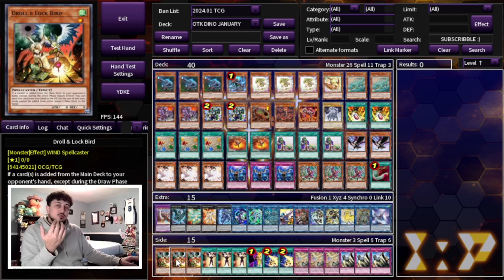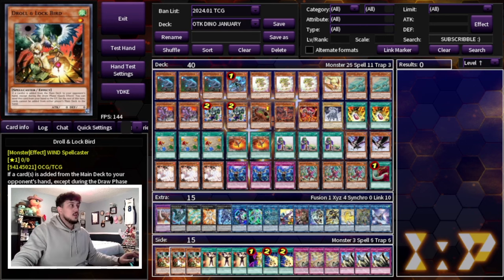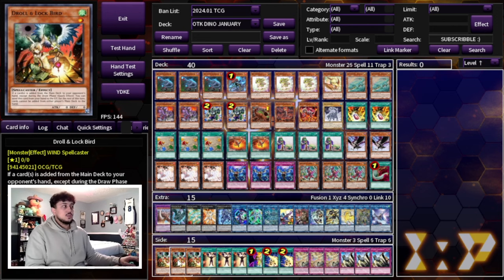For the side deck — always up to personal preference depending on your locals. I built a side deck that works well for my area: three Droll & Lock Bird. Droll is absolutely insane against Manadium, which never got hit on the banlist and could become more popular. It's also really good into Pendulum, which can see more play now that Upstart is back at three.